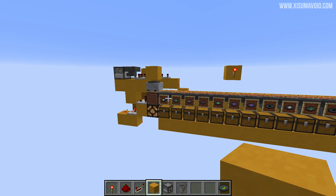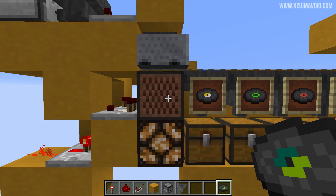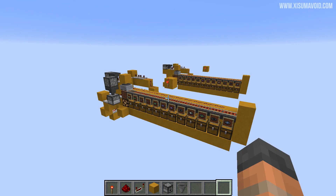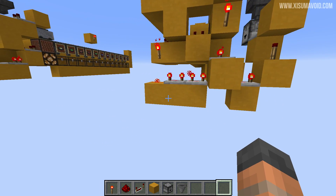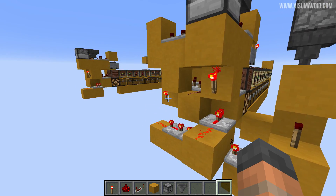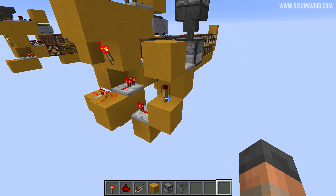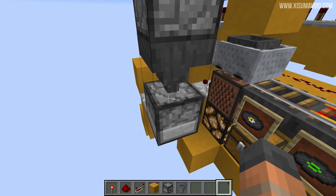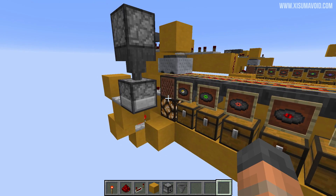What we're doing is simply modifying this to automate that process, so we can stand here holding down right-click. Back here is the modified version of the contraption. All there is is a couple of little bits of redstone attached on the side that bring a signal around from the main delay of this contraption. They add some more delay, bring it around to the front, so that it will simply power the dropper and give you a new record when the time is right for you to put it back into the jukebox.